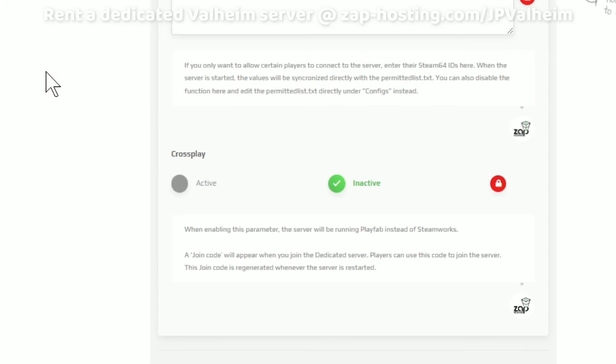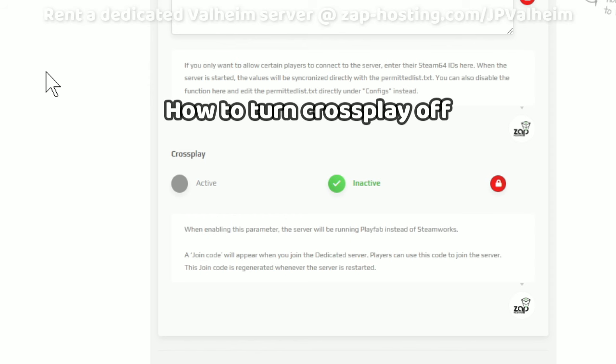Once you have started a dedicated server with crossplay enabled, you cannot just turn it off — it won't work. Because crossplay does something, and I don't know what it does, but you need to do more than just turn it off.